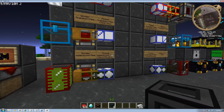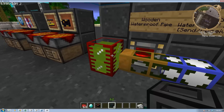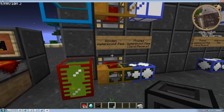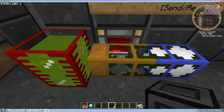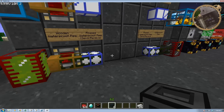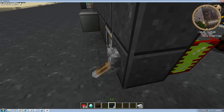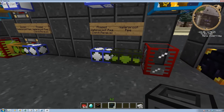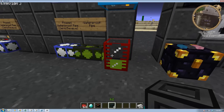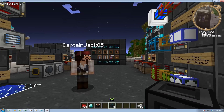Liquid transportation next. We have mob essence in liquid form here — we'll show how to use it in a different tutorial. We have wooden waterproof pipe — you can tell it's waterproof by the green tint inside — and then the phased waterproof pipe, which works the same way as other phased pipes except it sends liquids. You have send only and send-and-receive options, set the frequency, choose public or private. This will send liquids remotely and interdimensionally. All these phased things work interdimensionally — in fact, everything here works cross-dimensionally.